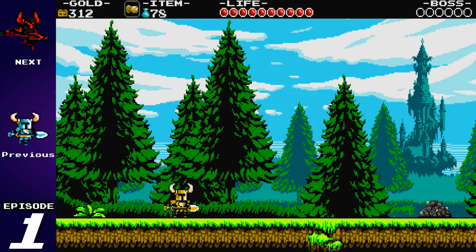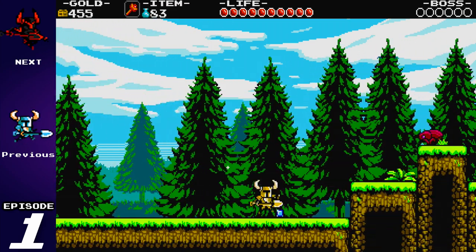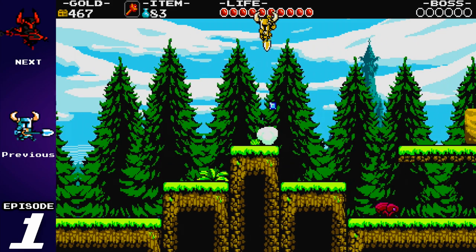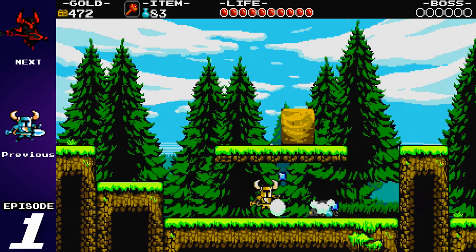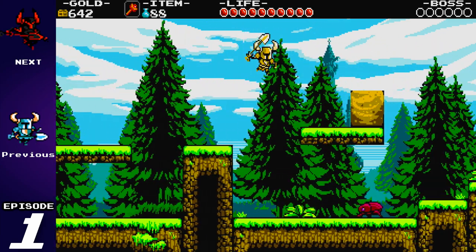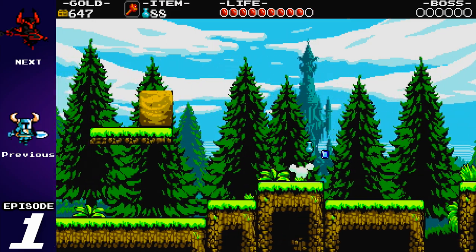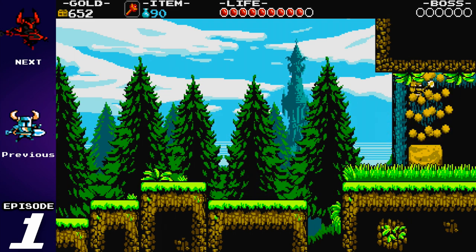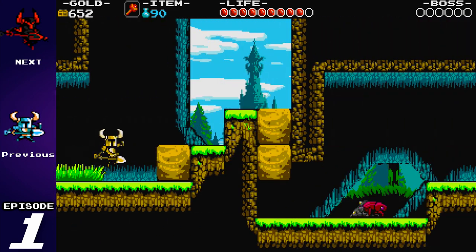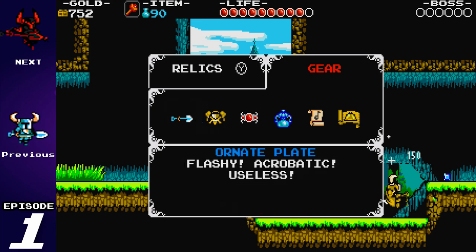Got the good old dust knuckles there — probably one of my favorite items. Still got my nice shiny armor. The armor I am wearing is called the Ornate Armor — the Ornate Plate. It's flashy, acrobatic, and completely useless. It doesn't do anything other than shine and allow you to flip. Later on in the game, when you reach a specific point, you'll be able to fast travel between towns, and you do that in a hilarious way.